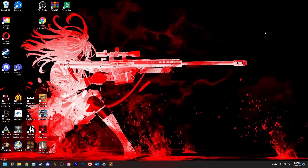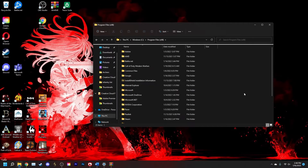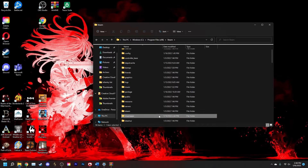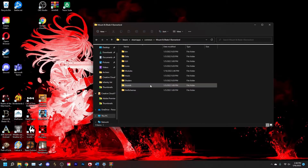Now that you've downloaded your mod, it's time to figure out what folder to place it in so that you can use it within your campaigns. Go to your file explorer, this PC, your C drive, Program Files (x86), Steam, SteamApps, Common, Mount and Blade Bannerlord, and then go into the Modules folder.